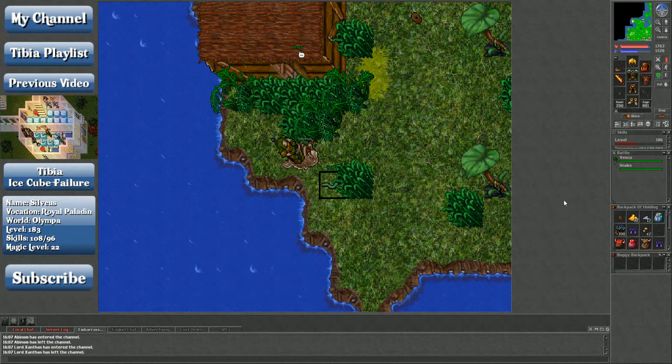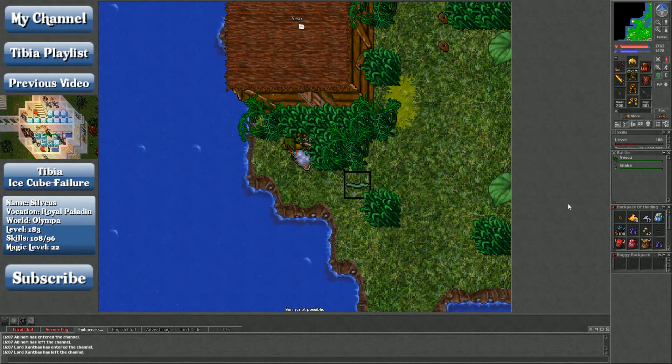Hey folks, Silvius here. So I am here north of Port Hope — you can look on my map, we're directly north of Port Hope. The Smuggler Cave is just a little bit to my southwest. We are here at Vescu.